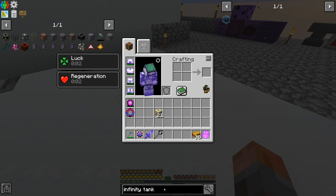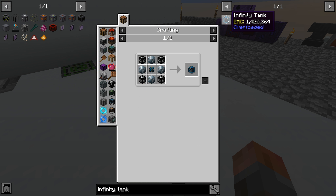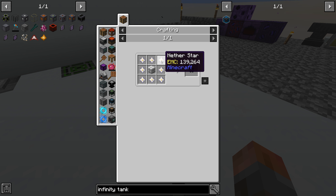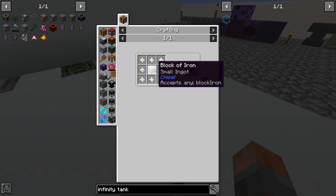There is an infinity tank, which sounds promising. I haven't actually crafted it yet - infinity tank from Overloaded. I hope it actually is worthwhile of its name. It uses nether stars which we have right now, so why don't we just make an infinity tank too.